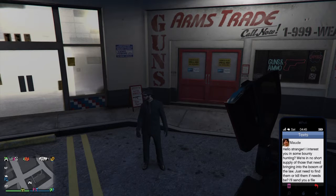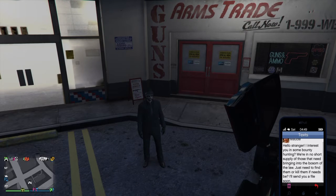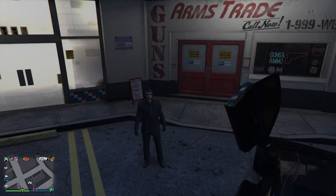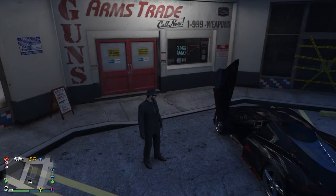It's going to say: 'Hello stranger, can I interest you in some bounty hunting? In no short supply of those that need bringing into the boss of the law - just need to find them and kill them. I'll send you a file soon.' When you get that text, it should take a couple more minutes for you to actually get your first bounty.